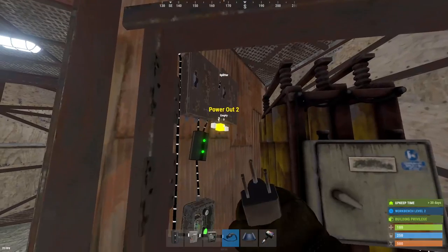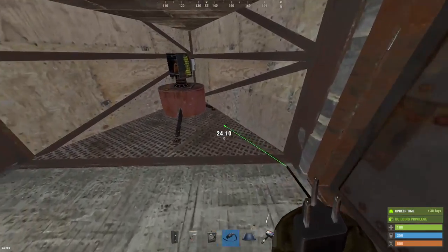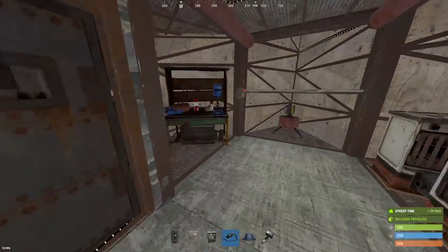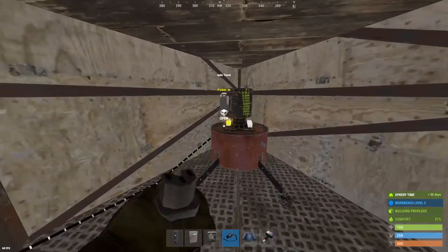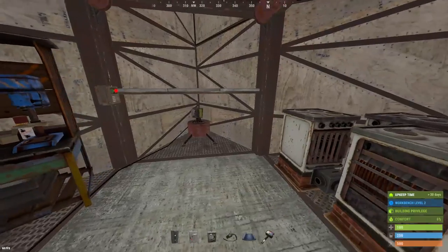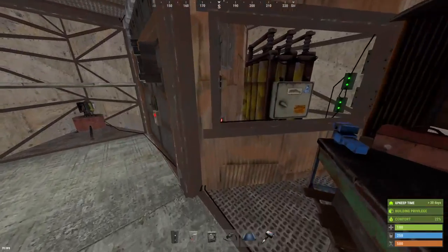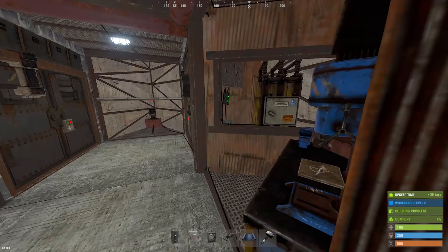You'll see each of these splitters have 31 power coming in, meaning each auto turret gets 10 power, which is exactly what we need. Wire up your auto turrets and you'll be able to turn them off from here if you ever need to reload them. Now we still have enough power for three more auto turrets on this large battery, so we're going to get that set up.